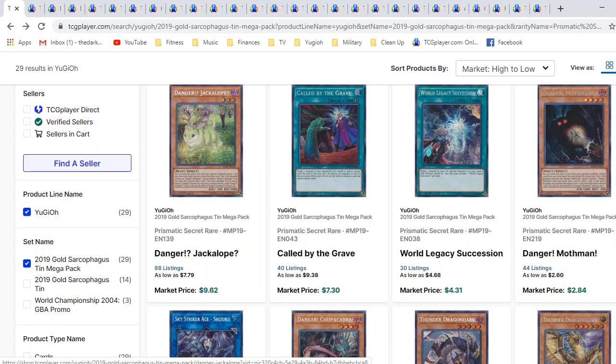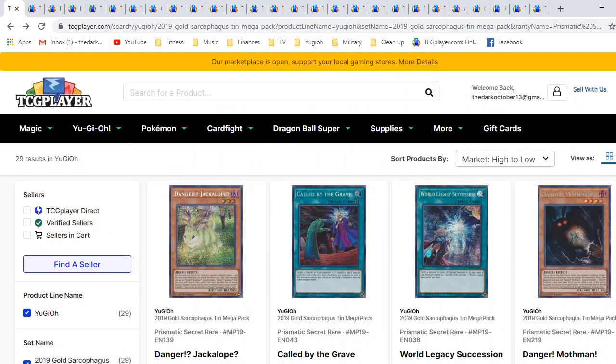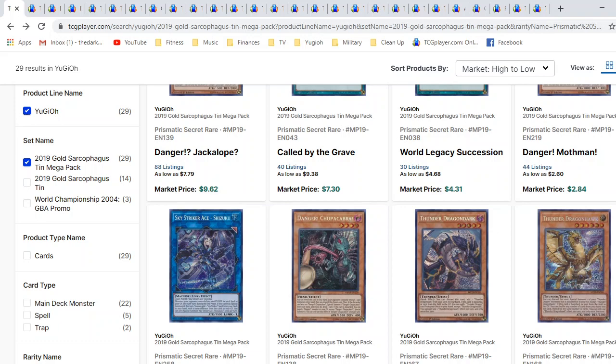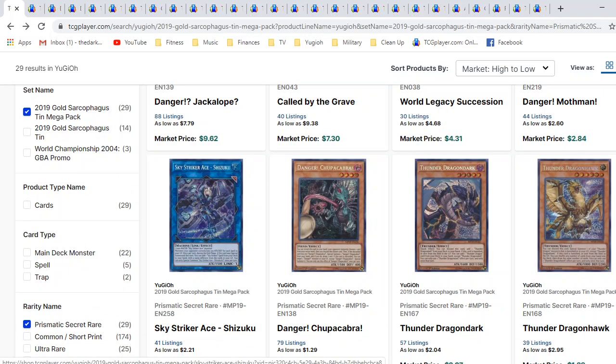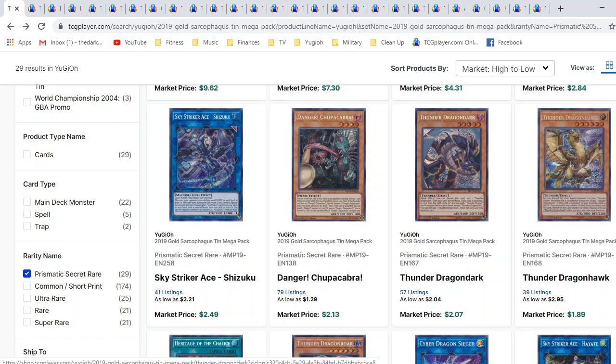Definitely would be a smart move by Konami to bring back these Prismatics. We have Jackalope, which is pretty cool, Called By the Grave, which I'm going to get into here shortly. Some Skystriker stuff. The big things for me specifically is obviously Danger, because the Danger engine is really splashable — you can mix it in with a lot of different decks. Skystriker no one really plays anymore, but still a big fan-favorite deck. It was powerful for a long time. And the Thunder Dragon stuff — the upgraded rarities for the Thunder Dragon stuff is really, really great.